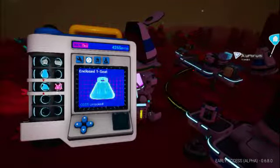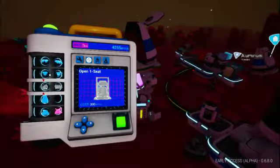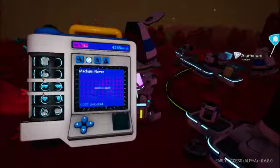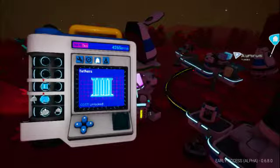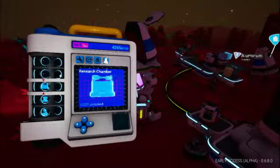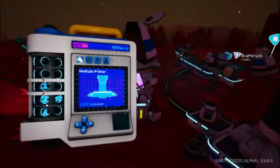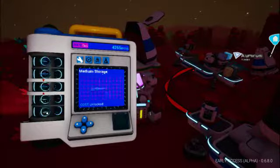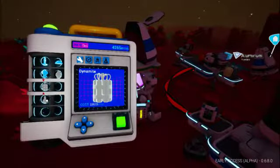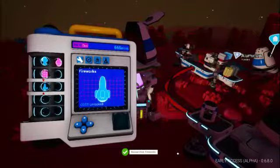We didn't really need much else. I can get the enclosed 3-seat but we don't need a 3-seater. We've already got the large storage available to us. There's nothing in here we want. We're working on getting fireworks - we don't really care for dynamite. Fireworks - 3,000 points! We have fireworks if we need them.